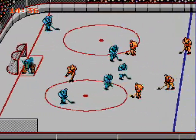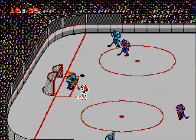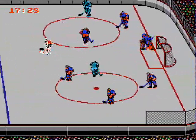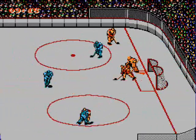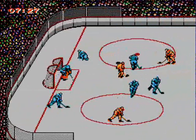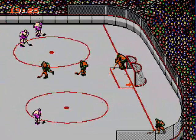You also control the goalie, which is great but can cause a dilemma. If your opponent takes a shot and you save it, the puck will ricochet off you and he can get the rebound and take more shots. So you're left to decide whether to keep saving until you catch the puck — which doesn't happen nearly as often as the ricochet — or be more aggressive and try to take him out with the defenseman, or try to control both at once. The computer-controlled players won't help you out much, so either way you have to take matters into your own hands.